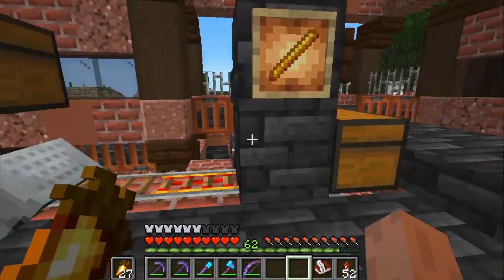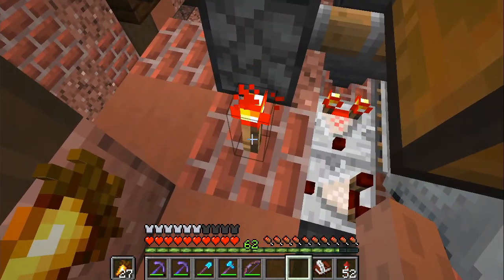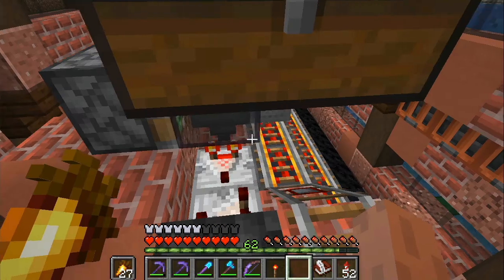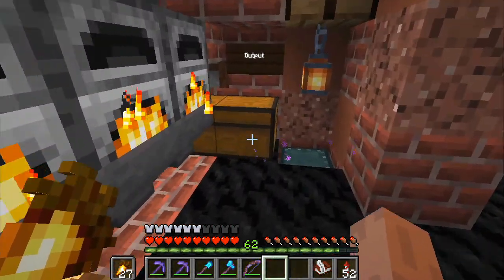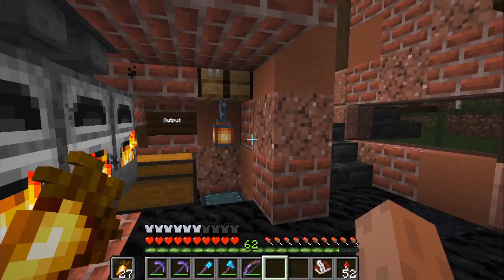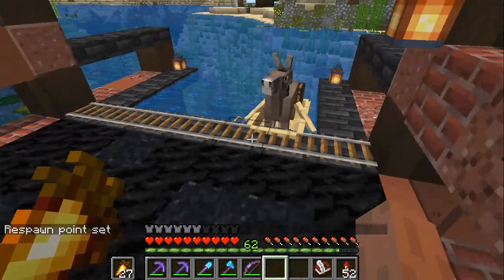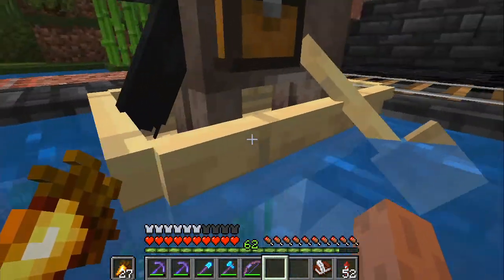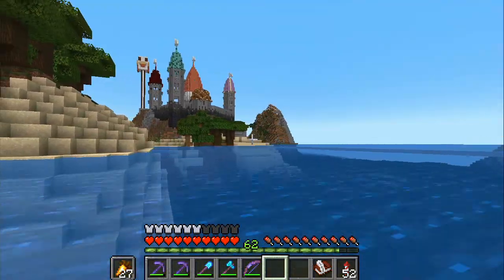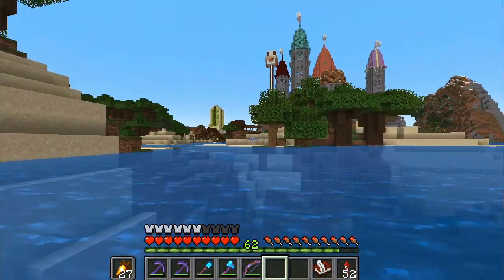It needs to be filled up with about a stack of items, or else it will just stay here. This block goes back, fills up a bit more, and goes again. Let's fix the sign - boop, boop - fill the fuel here, which are blaze rods. I can't stop loving this thing. If we want the minecart to go with less than a stack, we can just remove the torch here, and everything will be collected in this chest. I will build a proper glass building eventually.